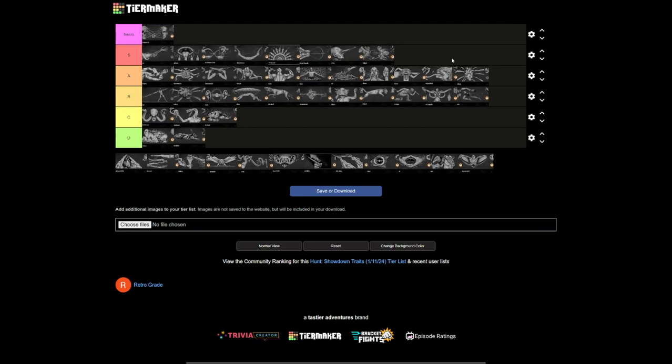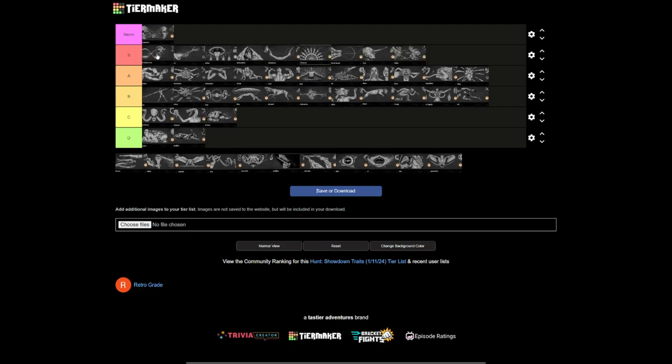Relentless is a burn trait — really good. It allows you to keep a bar when you die. All burn traits should just be at the top — there's no reason why they shouldn't be. They're great, that's why they're burn traits. You find them in the world.